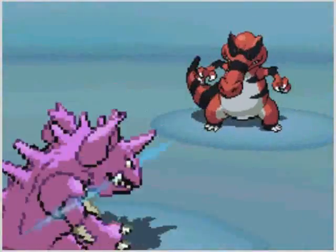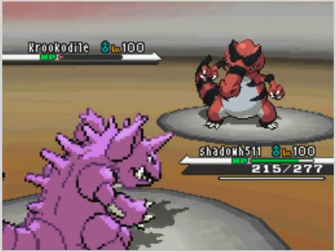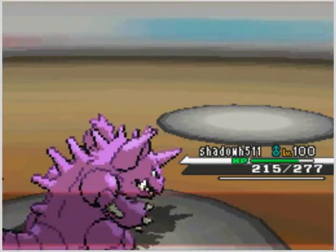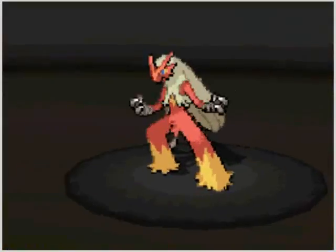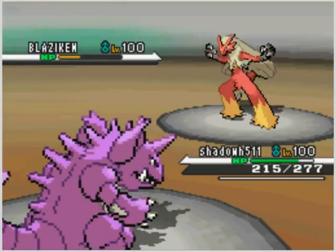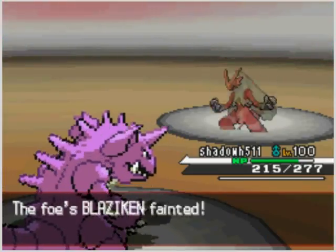So now he sends out his Crocodile, and I pull out one of my other tricks: Ice Beam. He's like, "No! Why would you do this? You're such a horrible person!" Crocodile's dead. So he sends out his last guy, Blaziken. Earth Power — yeah, you're dead. You're gone. You're not living anymore. You're really, really dead.